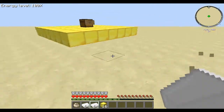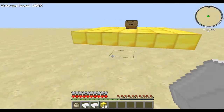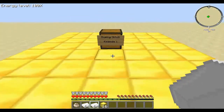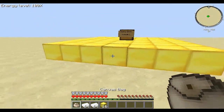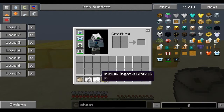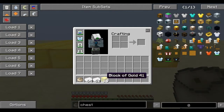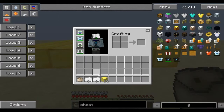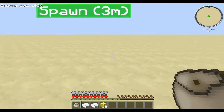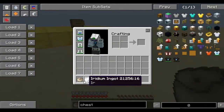Today we are going to show you the first episode of Feed the Beast Duping Glitch. I've got a base and all the stuff in my inventory that is needed — not the armor, that's just extra. You need a canvas bag and whatever block you want to dupe. I'm going to show you it works with both Vanilla blocks and Feed the Beast blocks.